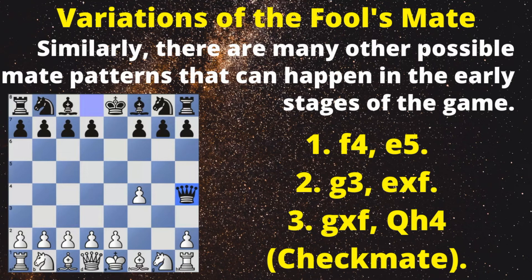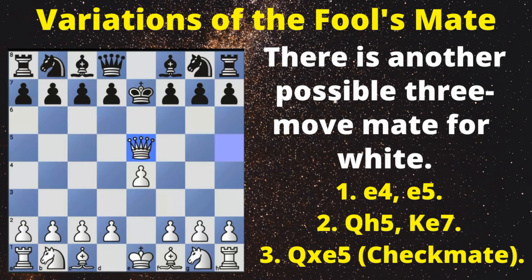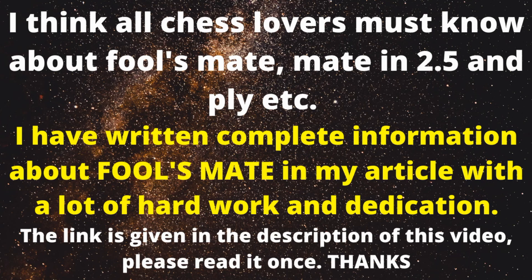Example 2: 1. e4, e5. 2. Qh5, Ke7. 3. Qxe5 checkmate. I think all chess lovers must know about Fool's Mate, mate in 2.5, and ply. I have written complete information about Fool's Mate in my article with a lot of hard work and dedication. The link is given in the description of this video. Please read it once. Thanks.